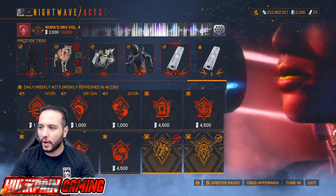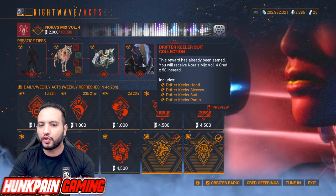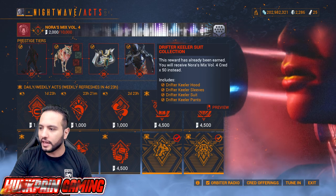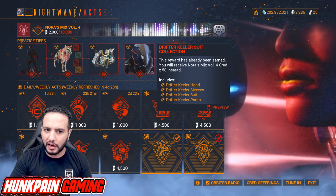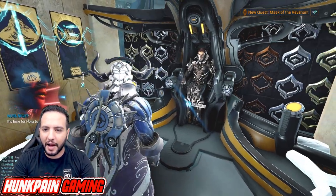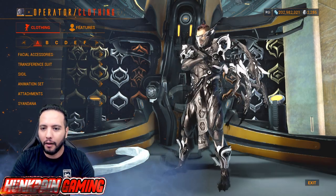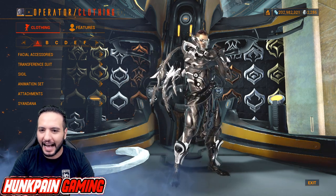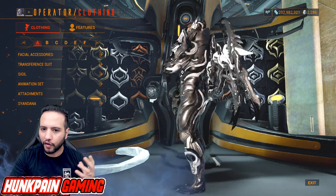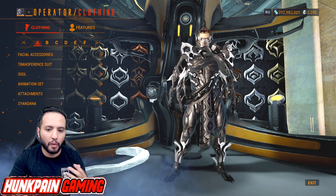As we all know, in this Nightwave Level 30 — which is the last and highest reward — the Drifter Killer suit. This suit is made for the Drifter, yet you can still use it for your Operator. I've prepared six fashion frame models for you guys, and this skin is one of my favorites in the game. You can apply the same look to your Operator — just copy it over and it's going to look absolutely the same.